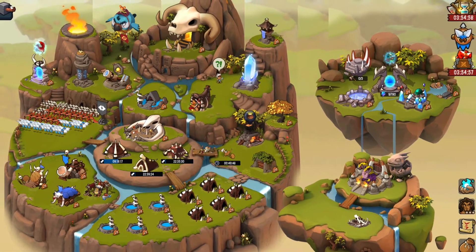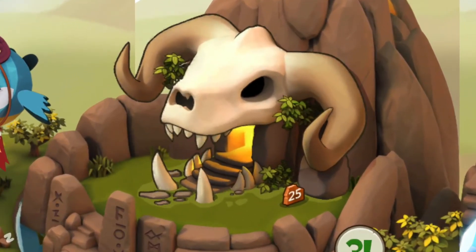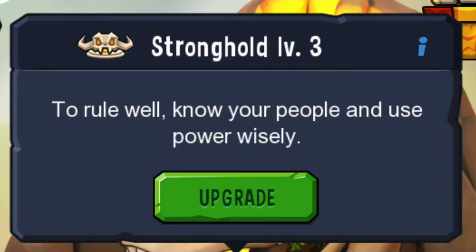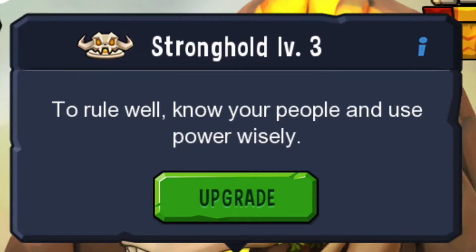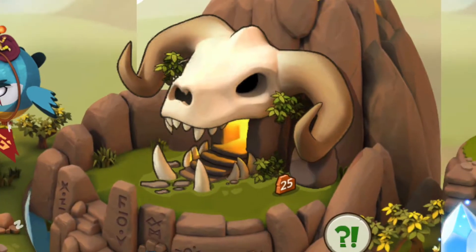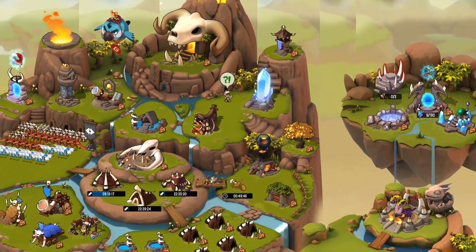Here we have a look at our home base. Let's talk about the stronghold. The stronghold ranges from level 1 to level 25 max. You can upgrade your stronghold by tapping on it and tapping upgrade. It will then show you the required materials and the level of the buildings you need to proceed. Upgrading your stronghold unlocks many levels of buildings and research to allow you to advance in the game.